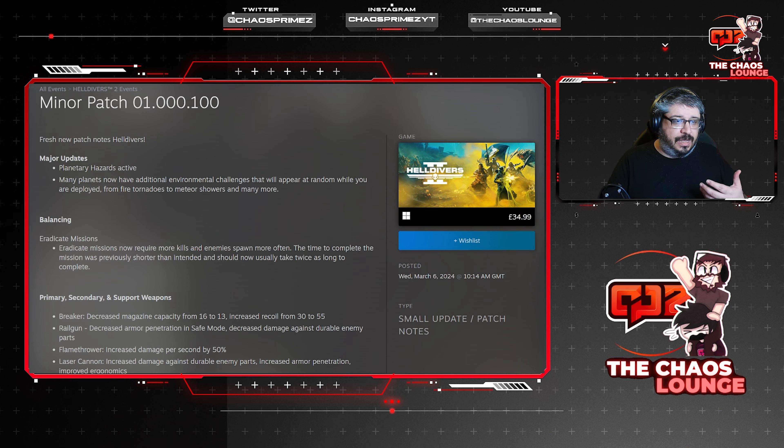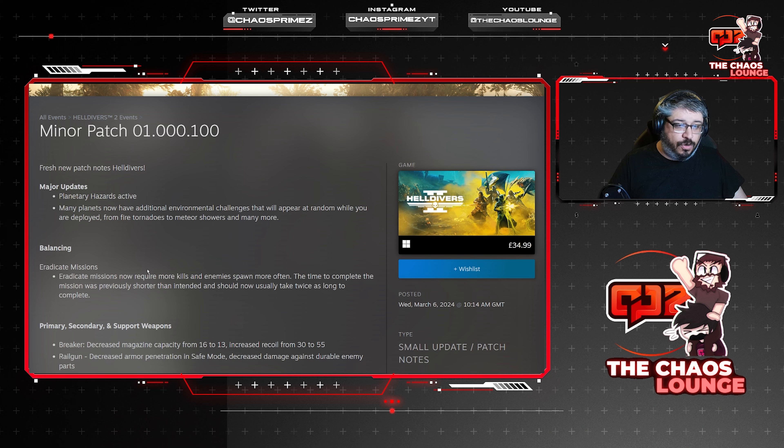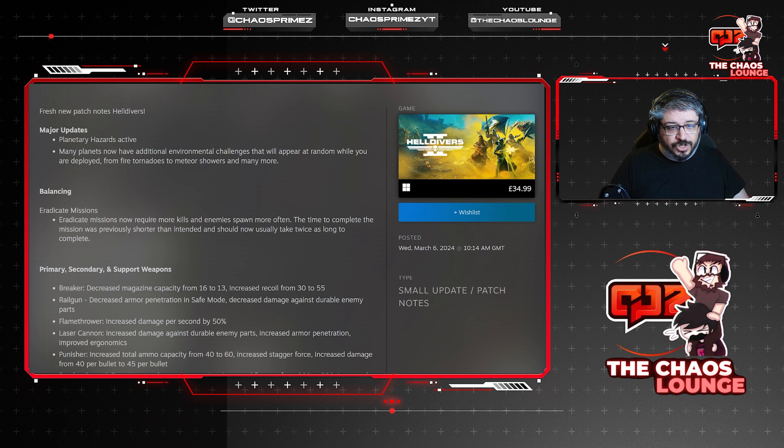Let's go through the patch. First, major updates: planetary hazard active — the flaming tornado. Many planets now have additional environmental challenges that will appear at random while you are deployed, from fire tornadoes to meteor storm showers and many more. Really cool stuff — the developers are going all out trying to make it as random and unique as possible.